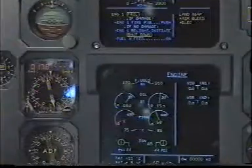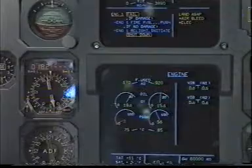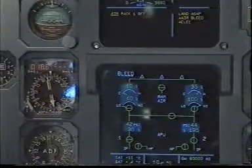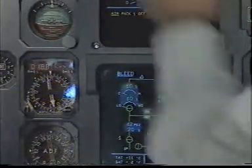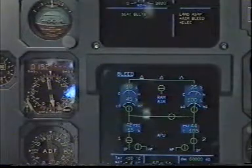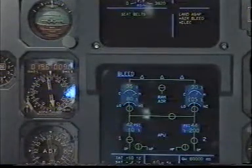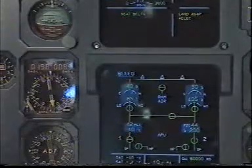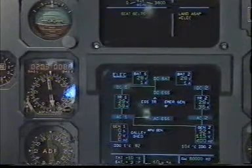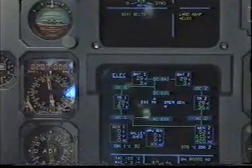Continuing connections. Shut down. Full crossfeed on. On. Engine 1 fail — clear. Clear. Pack 1 off. Pack 1 on. Pack 1 is on. Amber — land as soon as possible. Checked. Secondary failures: air bleed — loss of bleed 1. Bleed 2 supplying both packs. Crossfeed 2, air bleed clear. Clear. Electrical — loss of generator 1. Generator 2 supplying AC 1 and AC 2. Galley shed. APU master switch on. APU master switch is on. Electrical clear. Clear.